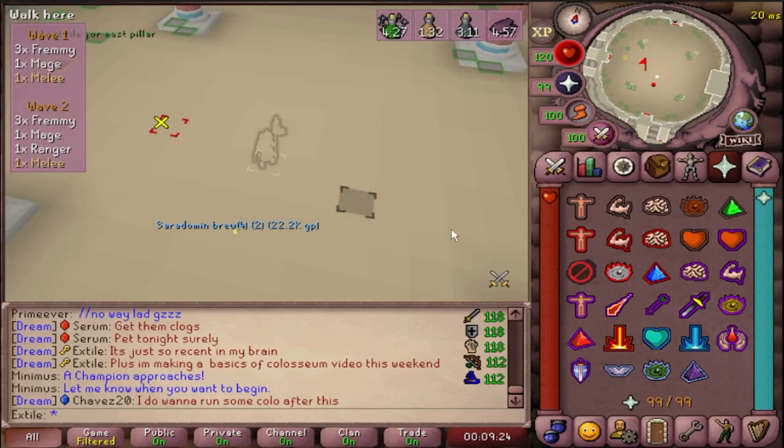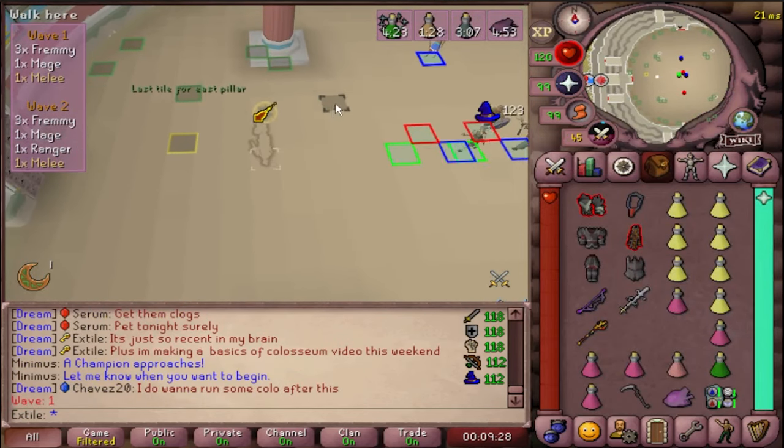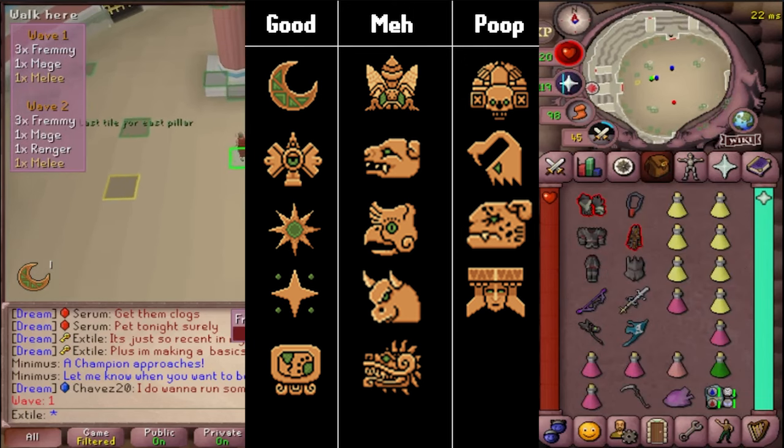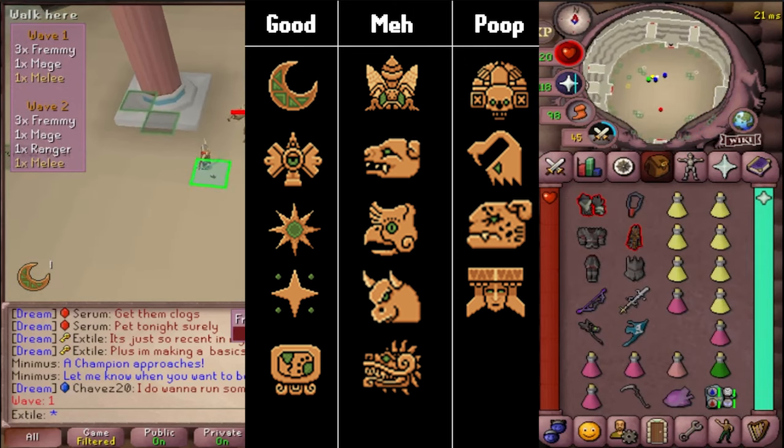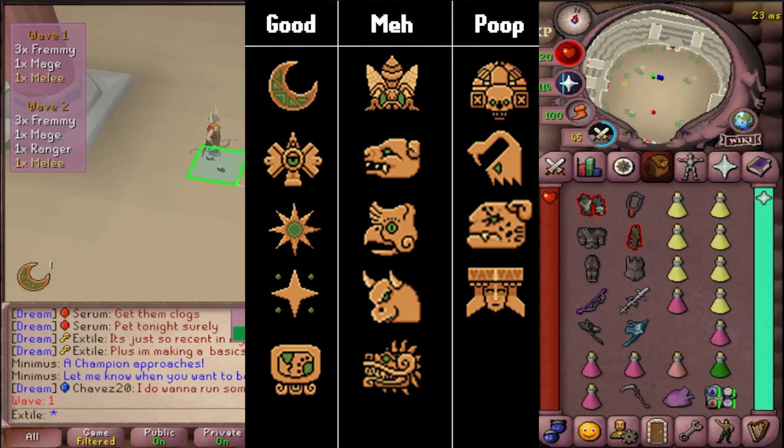There are 12 waves, and after each wave until after the 12th wave, you'll have to choose a debuff for one of your runs. Some of them are rather inconsequential, but they will be up for you to decide. There are 14 handicaps, and here are the ones to look for and the ones to ignore.